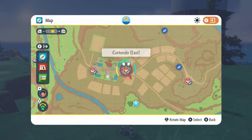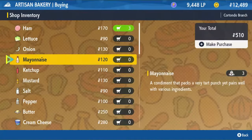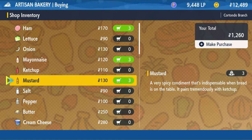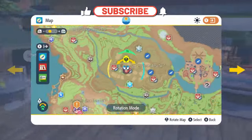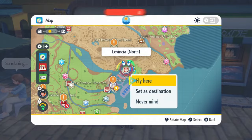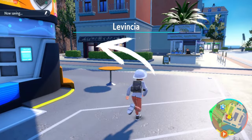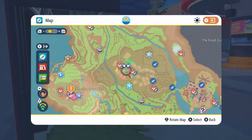I jumped over to Cortondo East and checked out the shops there. The Artisan Bakery did have the ham, the mayo, and the mustard, but of course they don't sell the pickles. I actually found the pickles halfway across the map in a town called Lavencia. The pickles are sold at the Sure Cann store in Lavencia North. When you spawn in, the shop is over towards the right if you're facing your player. So I bought a bunch of pickles and made my way back to Cortondo West.